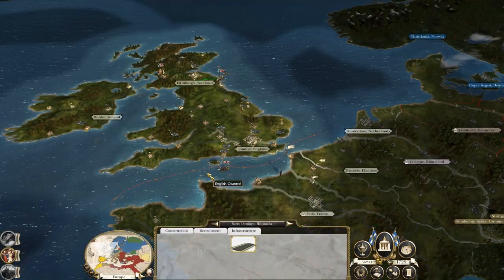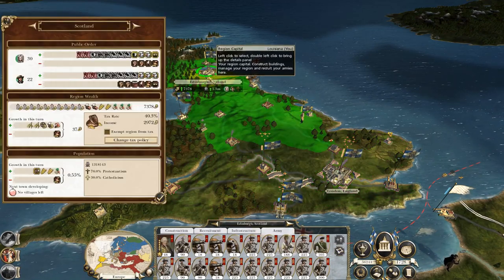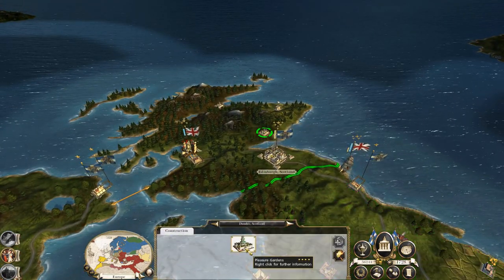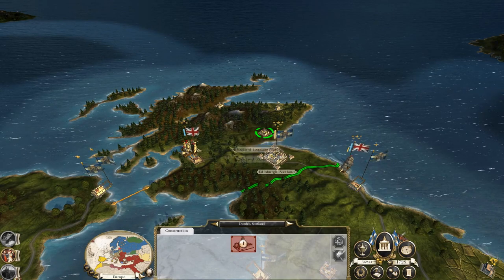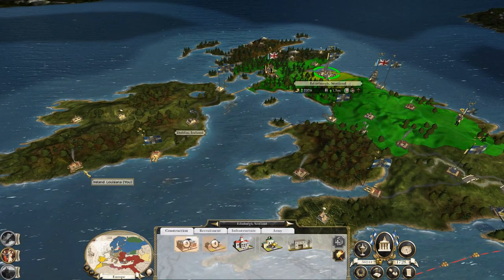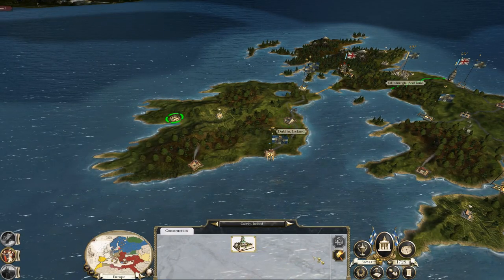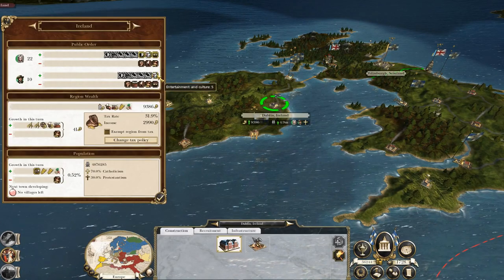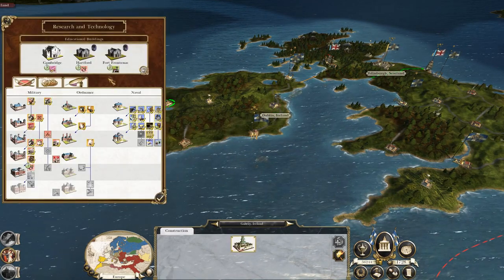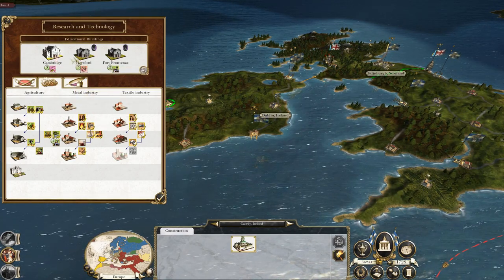We've got three forces in the British Isles just to try and keep the peace. One of these pleasure gardens can be destroyed — you've got two in Scotland, and I really don't need that many. I might not even need one in Ireland because they're already plus 10 happiness. With new taxes they might become increasingly angry because of industrialization, so I need to be careful.